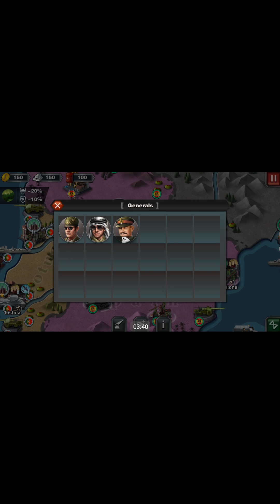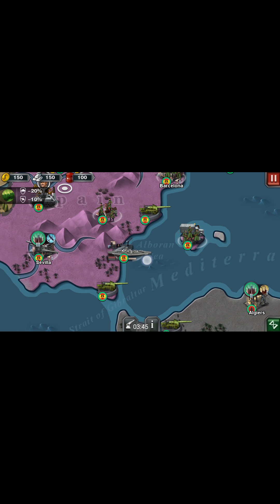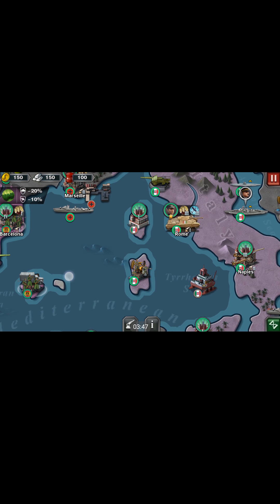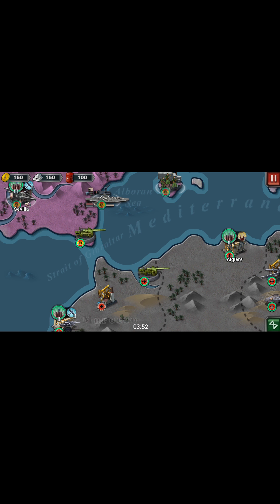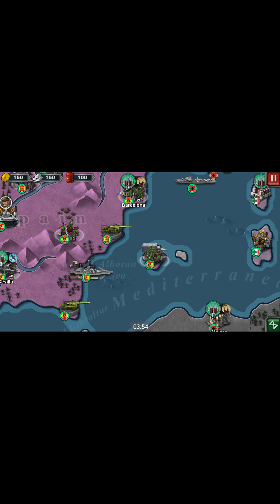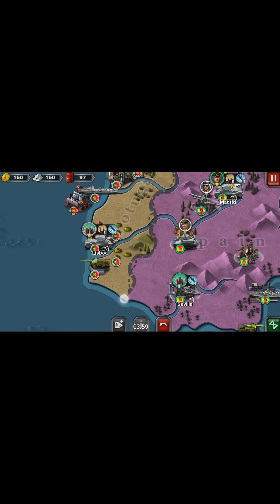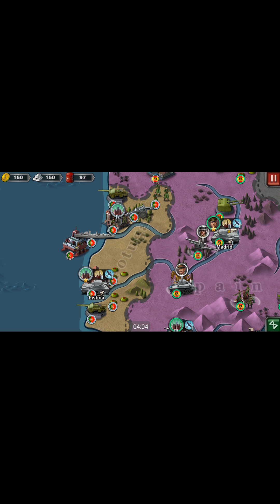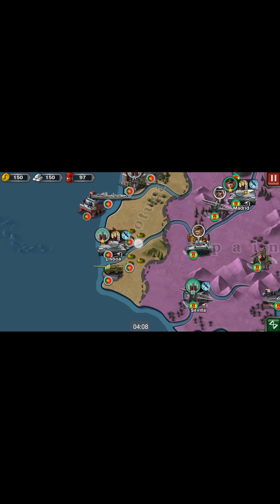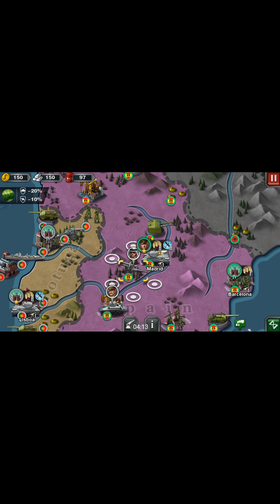We're going to add Mr. Deuce Shades here on the battleship. We're basically surrounded by Axis forces, so we don't really need to worry about Allied forces. We're just going to focus on trying to take Portugal down — I think that's Portugal, if that's what it says right there.